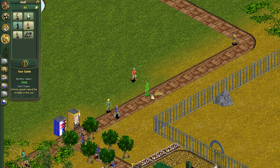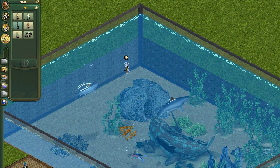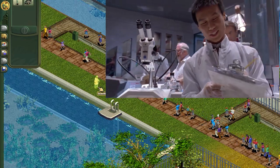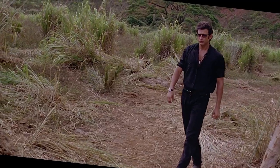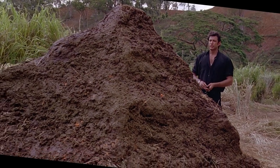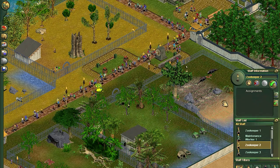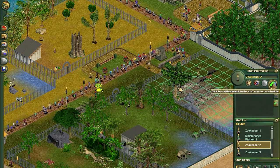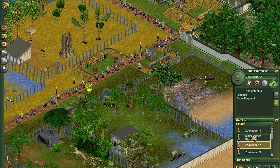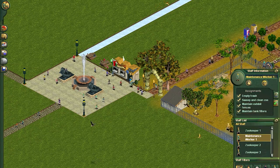There are also educators who tour guests through exhibits and help increase donations, marine specialists who are basically water zookeepers, and scientists — the lab coats who care for your dinosaurs and clean up after them. Something I didn't know when I was younger is that you can assign zookeepers to certain enclosures so they don't have to walk across the map and leave animals on the other side starving. You can also manage what tasks maintenance workers perform, so you can have some dedicated to garbage cleanup and others dedicated to fences. It's really flexible.